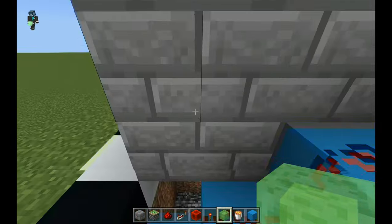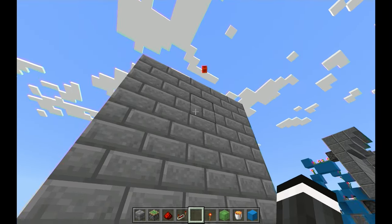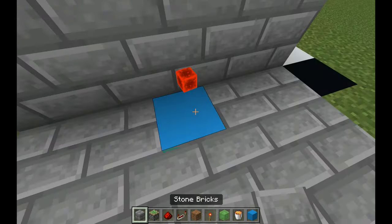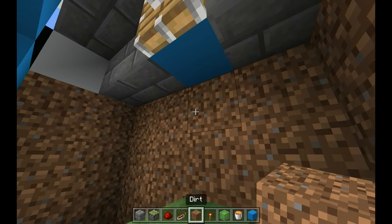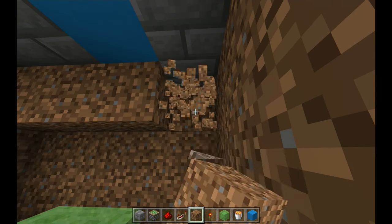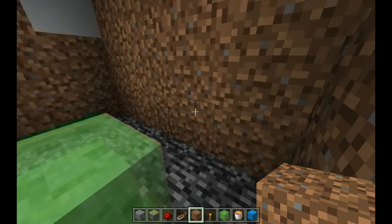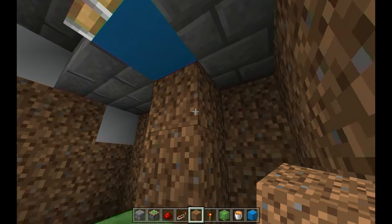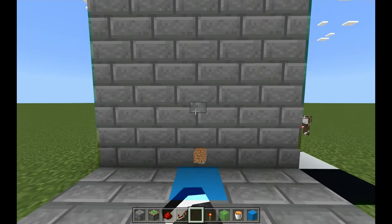Let's test out the slime block launching part of the circuit. Press the button and you can see the block launched. Make sure there aren't any blocks around the slime block — unless they're removable blocks like obsidian or furnaces — because slime blocks move other blocks around them. If you have other blocks nearby, it will push them up along with the blocks on top, so make sure there are no blocks around the slime block for it to function properly.